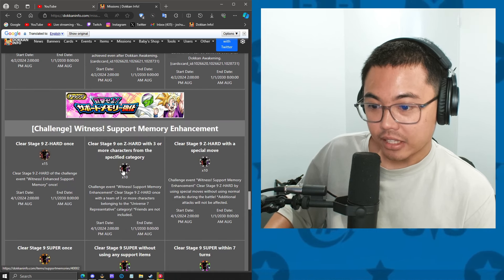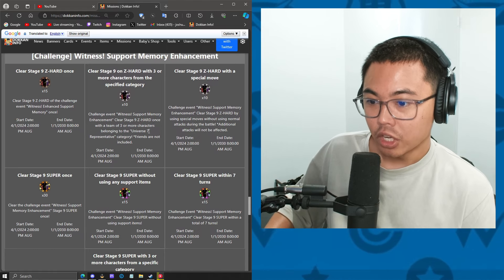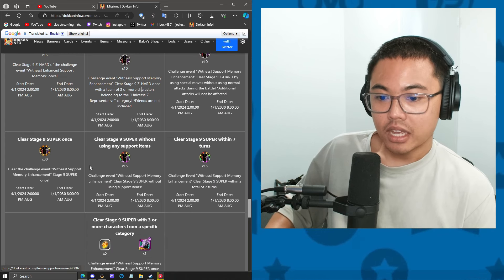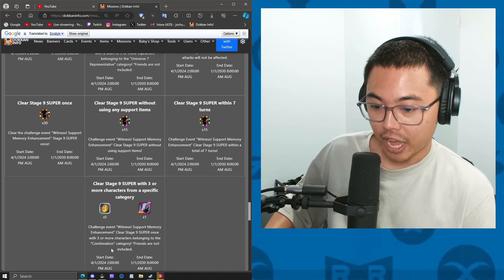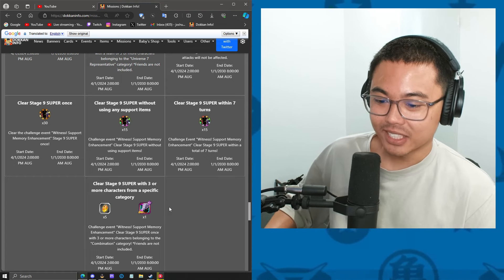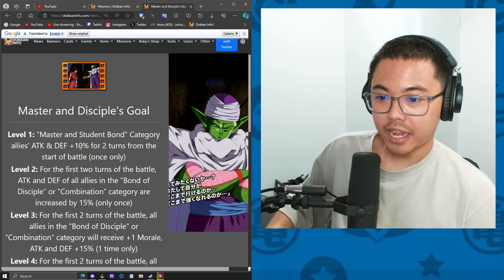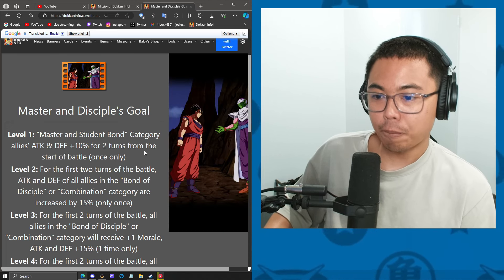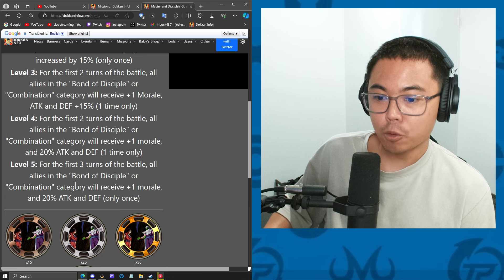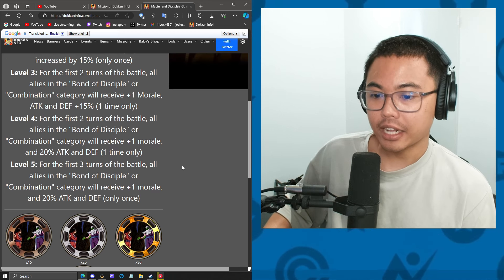Looks like we are getting the support memory boost for the Piccolo and Gohan one. These are the missions we need to do — universe seven representatives, three or more characters for the Z hard without using any normal attacks. And then for the super difficulty, without support items in seven turns, you have to use joined forces. The bond of master and disciple support memory was originally 10% attack and defense for two turns at the start of battle. Now at level five, for the first three turns of battle, all allies in bond of master and disciple or joined forces categories receive one key and 20% attack and defense — that extra turn and the one key could be pretty nice to use.